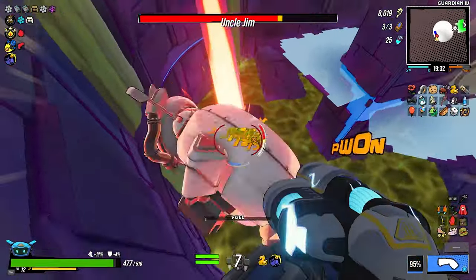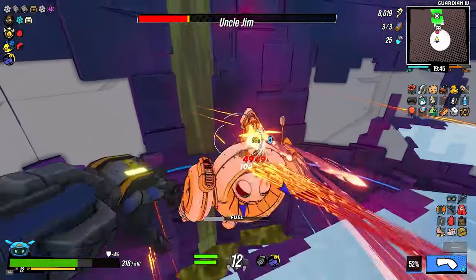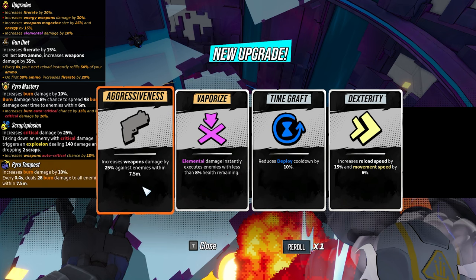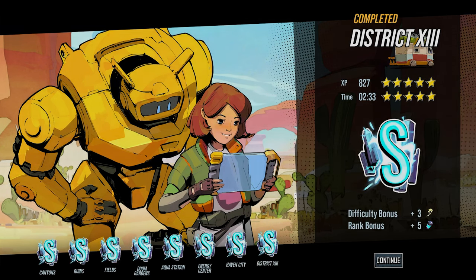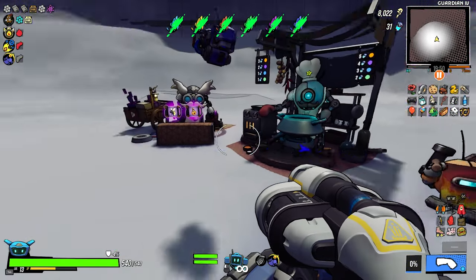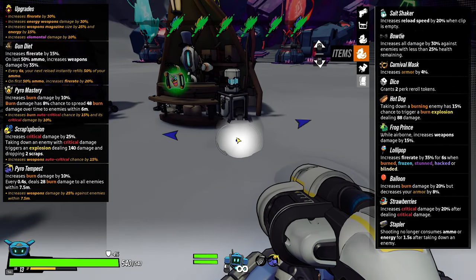That damage is pretty good guys. It will get better especially if we get that plus 25% damage when close to an enemy. Nice amount of criticals as well. I'm almost dead - I'm not sure why. Oh we have Riddles - yes please! Increase weapon damage by 25% against enemies within 7.5 meters - yes, keep it up! Timewise, my usual time, nothing special. We can just buy everything - we're gonna get this. I have the lollipop which increases fire rate when burned, frozen, stunned, or hacked or blinded - so I'm not gonna take the other one.